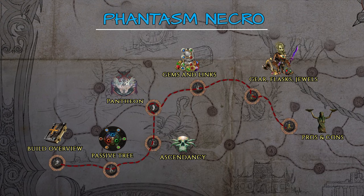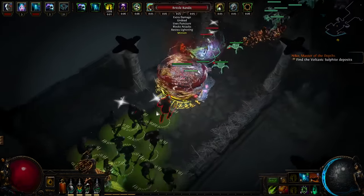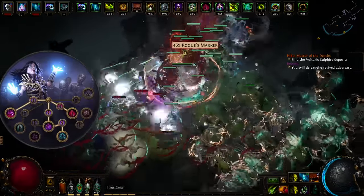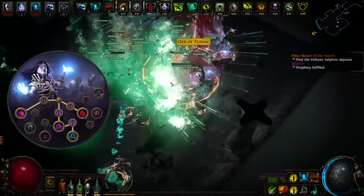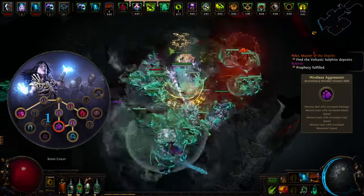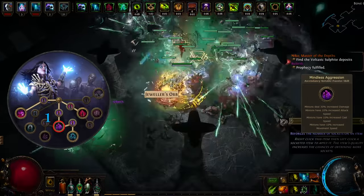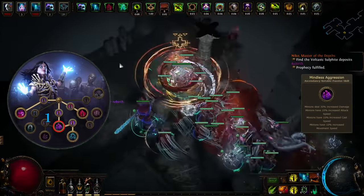In the next section I'll be covering the Ascendancy class, which improves pretty much every single aspect of this build. Summoning dead stuff to fight for you is clearly the signature of a Necromancer, so that is what you'll be picking. First points go into Mindless Aggression, a clear-cut and efficient passive — it simply buffs the damage, cast speed and movement speed for your minions.